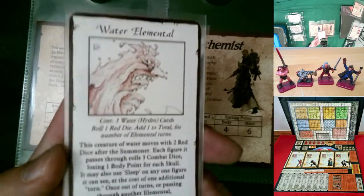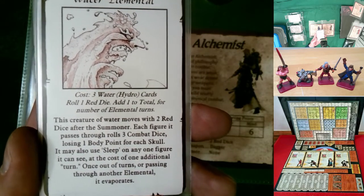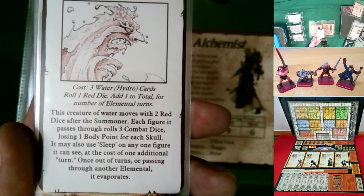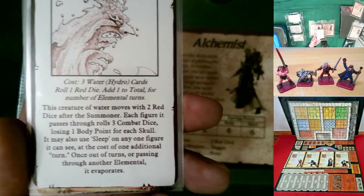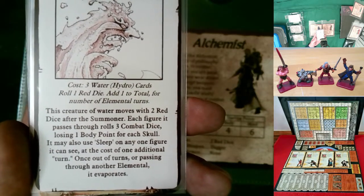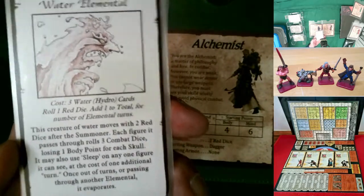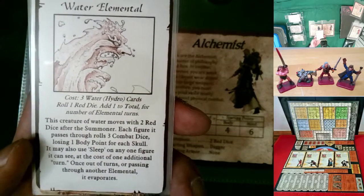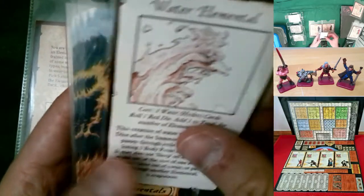The water elemental costs three water spells. It moves with two red dice after the summoner — each figure it passes through rolls three combat dice, losing one body point per skull, whether hero or monster. It may also use sleep on any one figure it can see at the cost of one additional turn. If you rolled a six it has seven turns; using sleep costs one turn. After all turns are used or if it passes through another elemental, it evaporates.